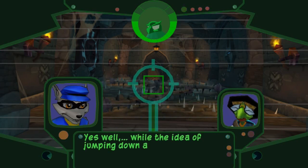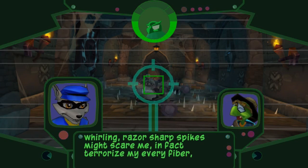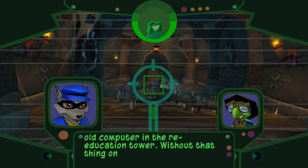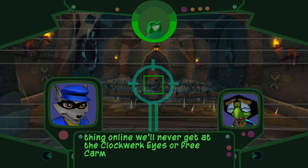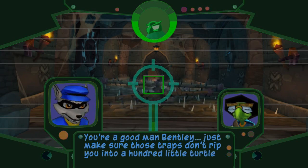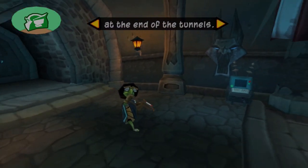While the idea of jumping down a crypt filled with whirling razor-sharp spikes might scare me — in fact, terrorized by every fiber — it's the only way to power up that old computer at the re-education tower. Without that thing online, we'll never get into Clockwork Eyes or free Carmelita. Just make sure those traps don't rip you into a hundred little turtle pieces. It's like Sly always has to be very blunt about danger going into a mission.